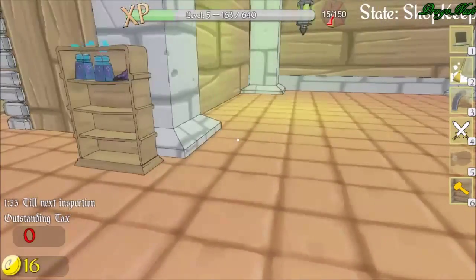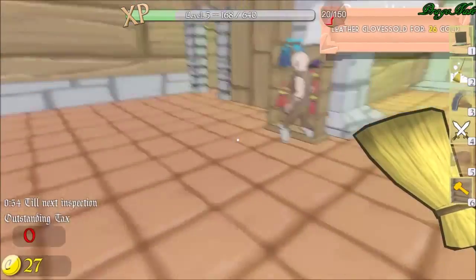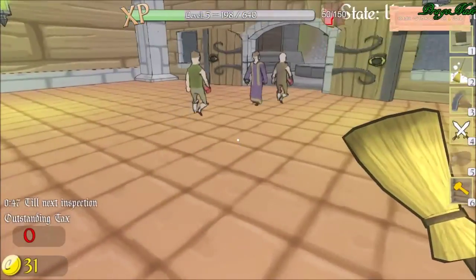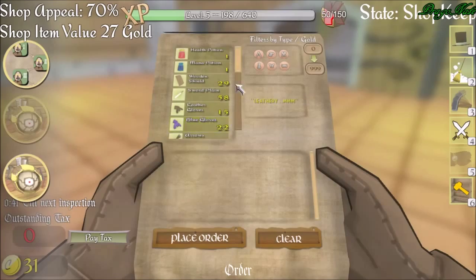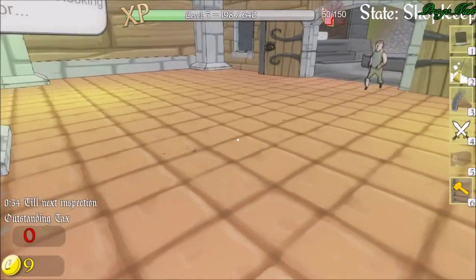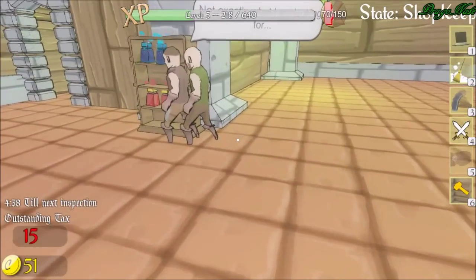Hello, sir. Would you like to buy some of my wares? I don't have much. I can buy those other leather gloves now. Oh yay, you bought my leather gloves! Thank you! Oh, thank you so much! Goodness gracious! Put out a couple of things, and all of a sudden everyone's buying things. Buy another blue glove. You bought my blue gloves! Awesome!